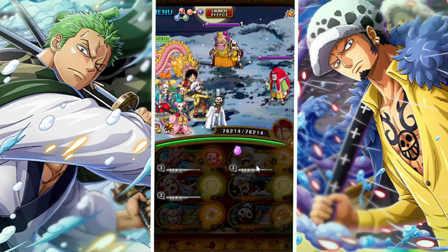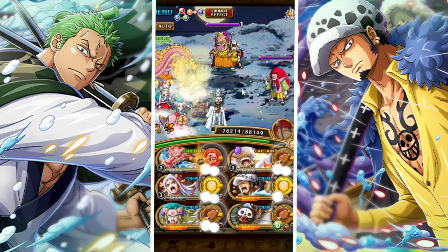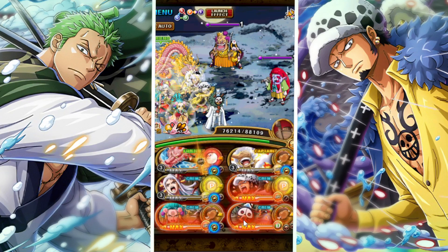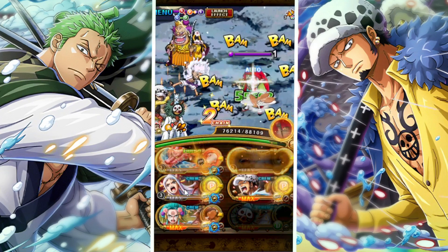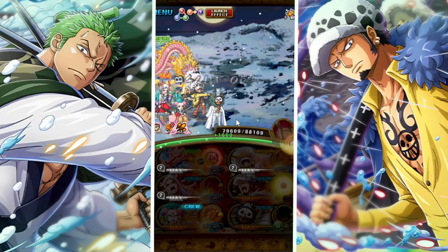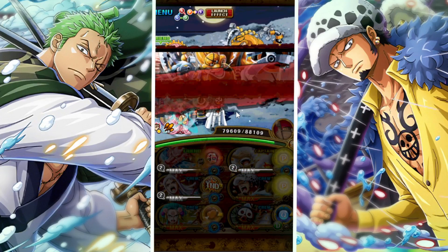So how this team works: stages 1 and 2 we're just gonna tap and make sure that our Momo is wave clearing. On stage 1, make sure you tap with Momo as the unit to allow us to get the extended attack boost. Then on stage 2, just tap on any unit — you don't want to get rid of the one orb on Momo yet.